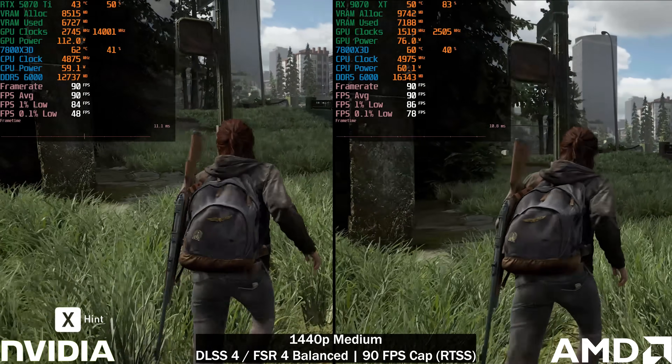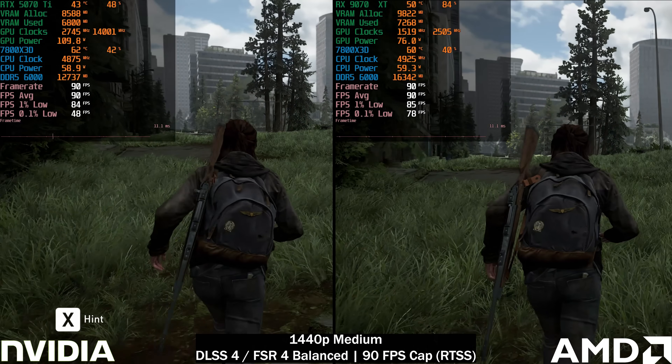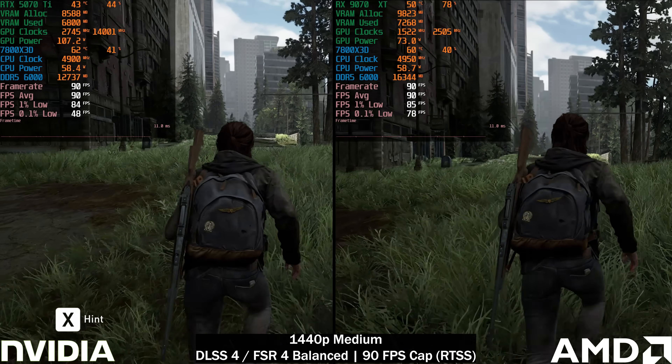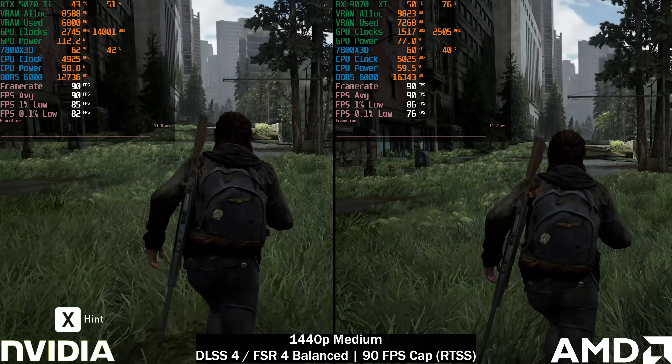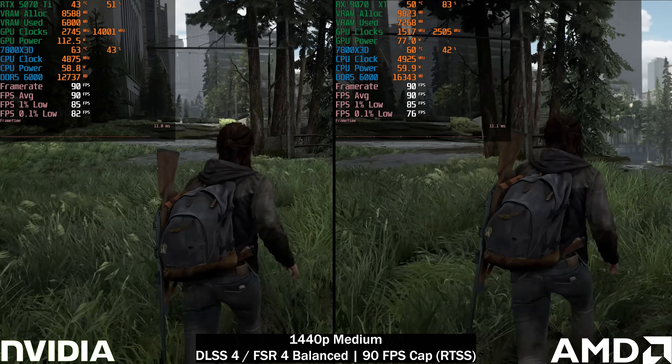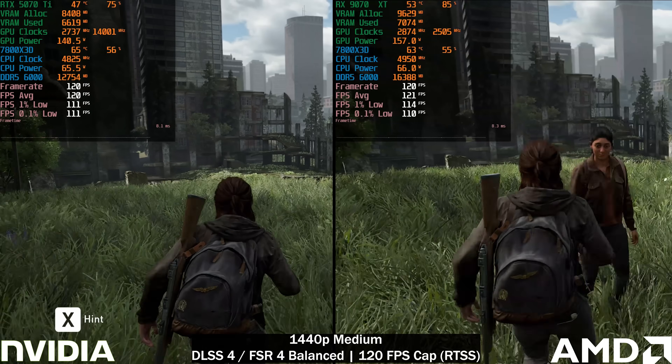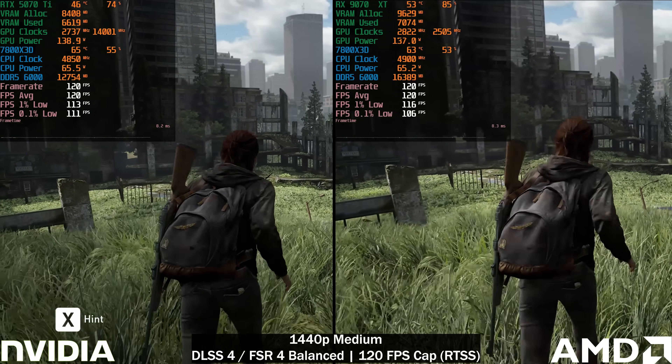With a 90fps cap, the 5070 Ti is doing around 110 watts and the 9070 XT is doing 75 watts — so between a 30 and 40 watt difference. That's once again quite a lot more efficient for the 9070 XT.